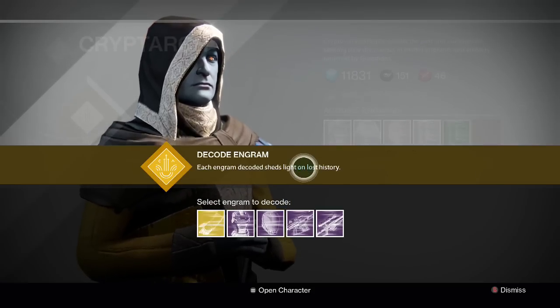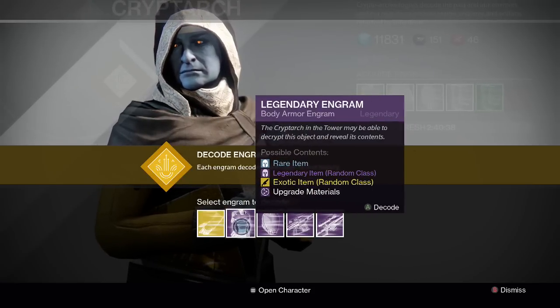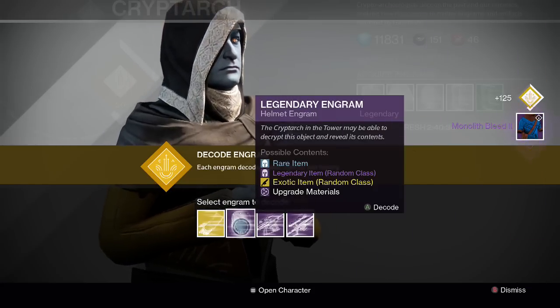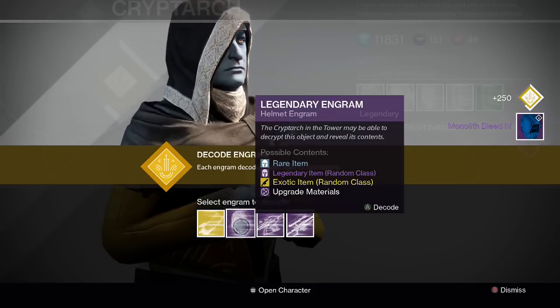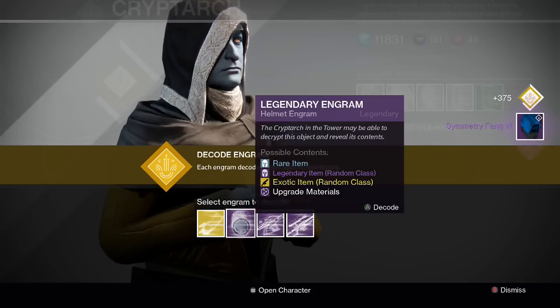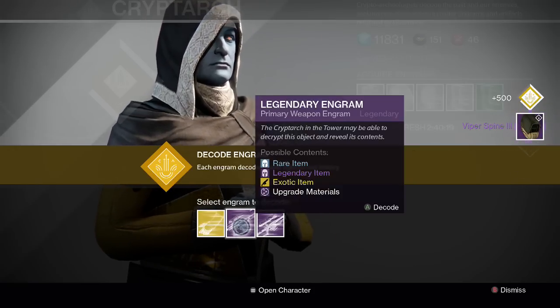Let's start off with the armor pieces actually. First we got this chest armor and it is the Monolith Bleed - looks like a warlock. For the helmet we have the Monolith Bleed again for the warlock. For this helmet we have the Symmetry Fang, another warlock one. And then the last one is a Viper Spine. All warlock ones.